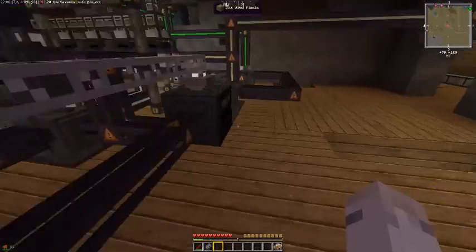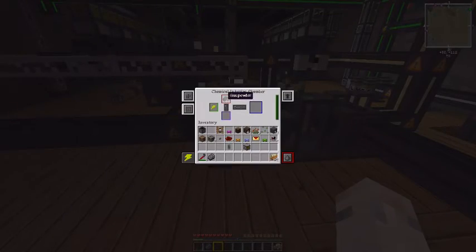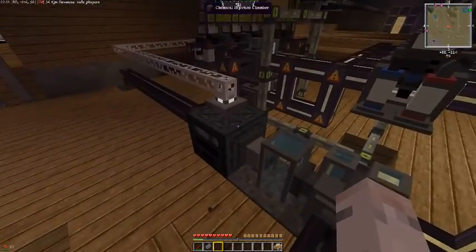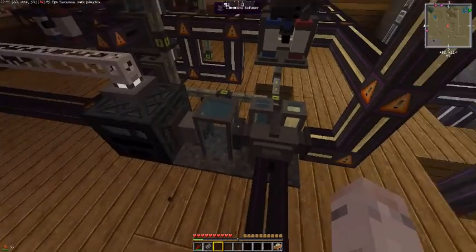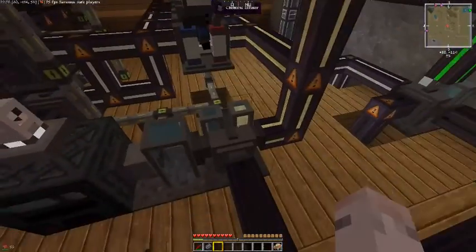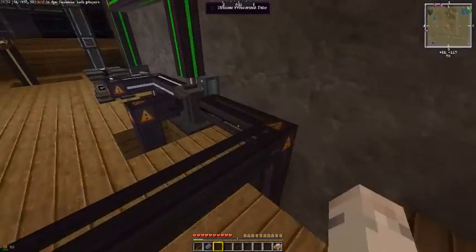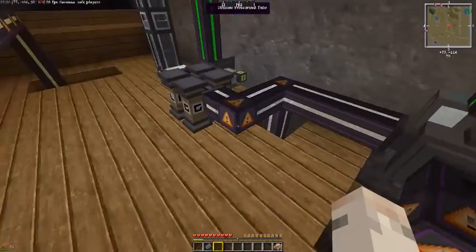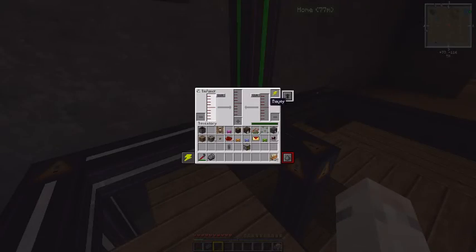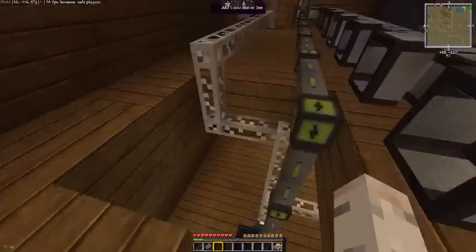I've got a mob farm in one of the other dimensions that sends back gunpowder, which converts into dust. Add the chemical in there to turn that into sulfur dioxide, then sulfur trioxide with oxygen coming in from the water separator. That gets sent down and mixes with the water vapor from the condenser and gets turned into sulfuric acid. And the reason for all that — come back into this room.